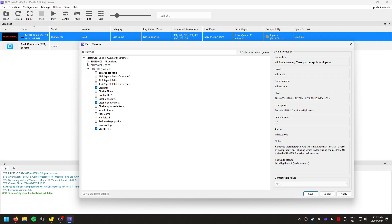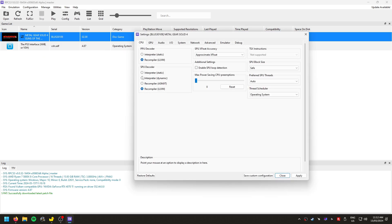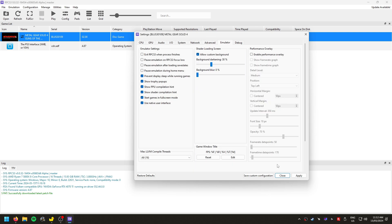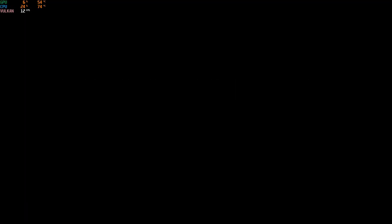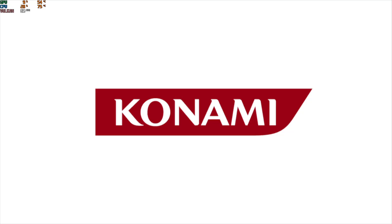Hey guys, so today we're showing MGS4 on RPCS3 with lossless scaling frame generation. Now there is the option in this emulator to unlock to 60 FPS, however it drops a lot from 60 in any stressful situation, even just normally. And the problem is that those drops from 60 cause really bad stuttering.